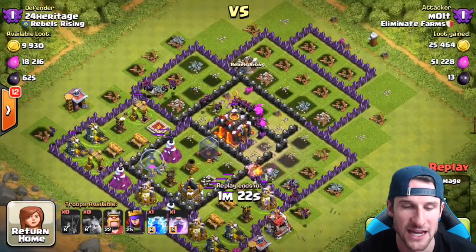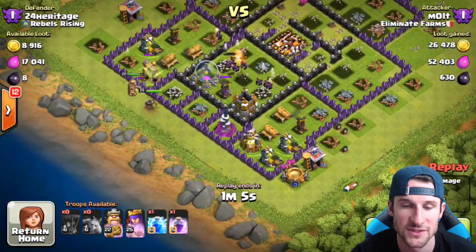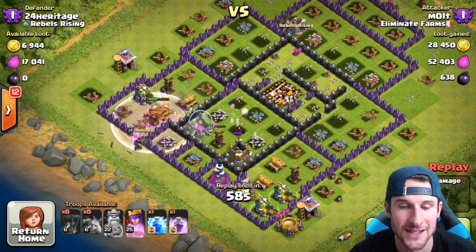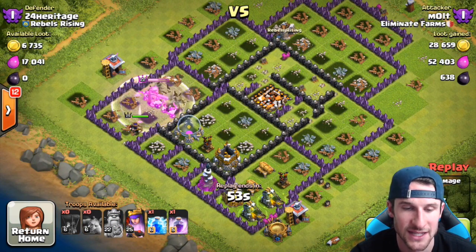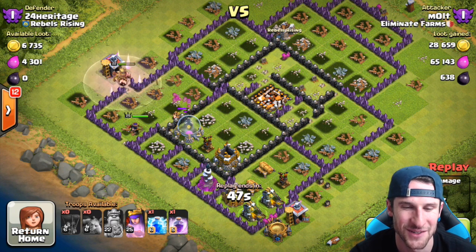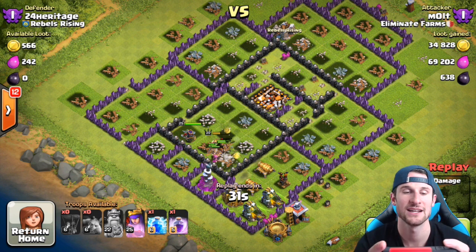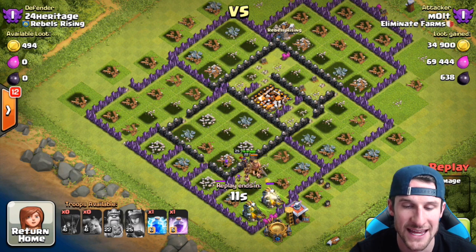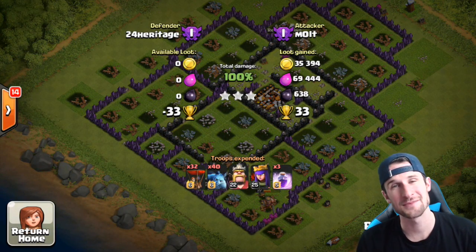I waited on those minions to drop off to take out the town hall, then dropped in the heroes towards the bottom — they just continue working their way around. All our troops are now gone except for the heroes, so the heroes take out the rest of the base. The queen is so good — shooting over walls is so much better than having the king walk through everything. This guy was in Crystal 1, but we were able to take it out fairly easily and get that three-star with 33 trophies.